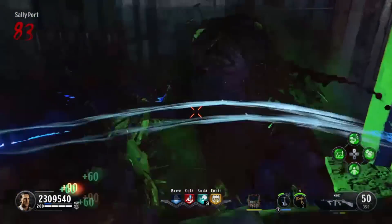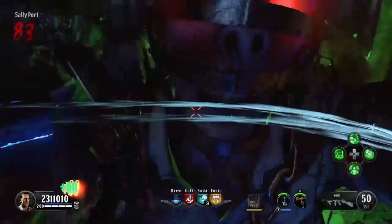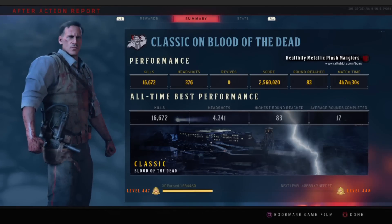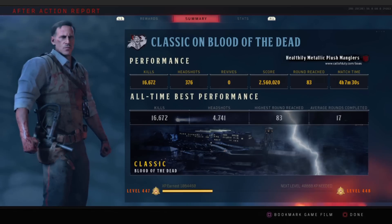I was camping in that room for 2 hours and I ranked up 17 times, from round 35 to 83 I think. During a double XP weekend this strategy would give you an insane XP boost, so I highly recommend using it.